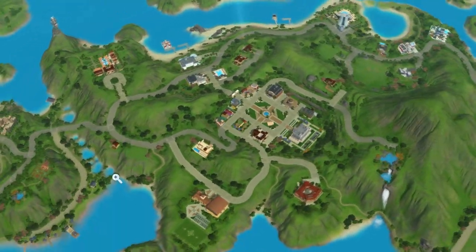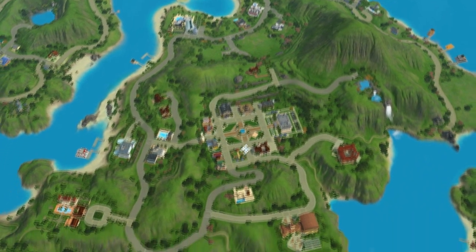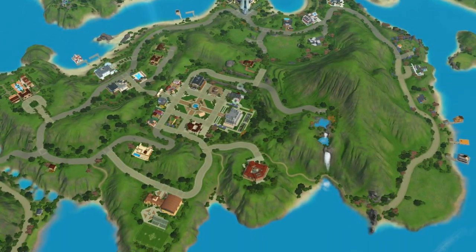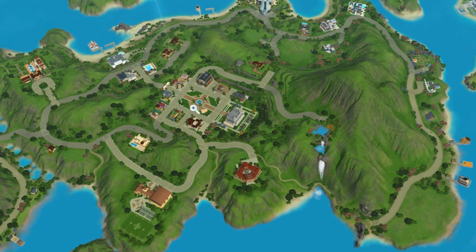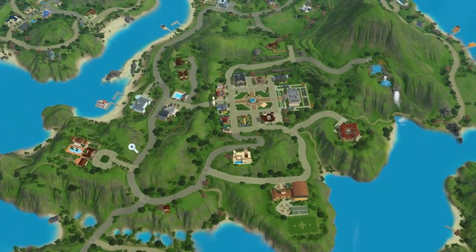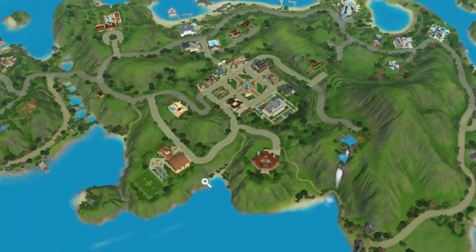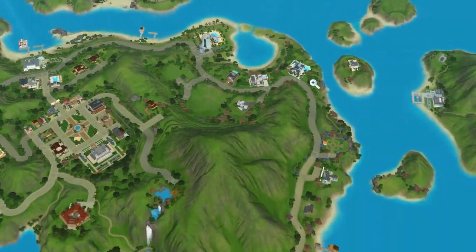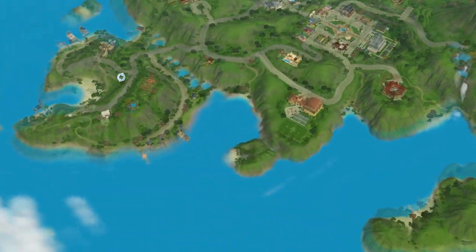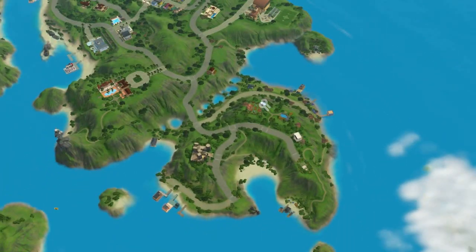Alrighty, so here we are in Isla Paradiso — a little slice of paradise. This is just going to be a quick landscape overview, and of course I will go more in depth once we progress through the game. I just want to show you all a little sneak peek. This is the main island and there are a lot of your necessities here, like your town hall, your festival center for those who have Seasons, your cinema, things like that. There are also a couple of really cool high-end resorts here. This is the hospital and stadium, and then there are a whole bunch of little islands.